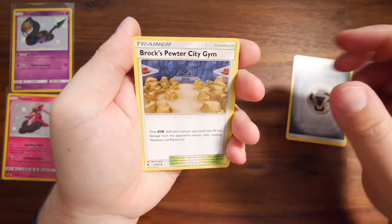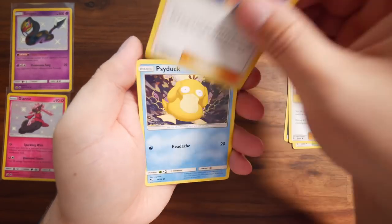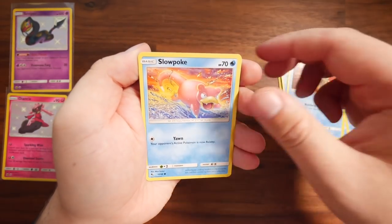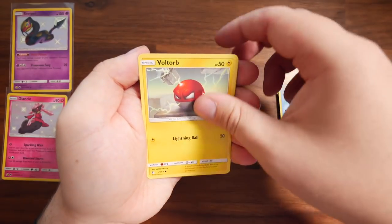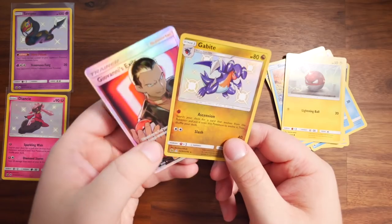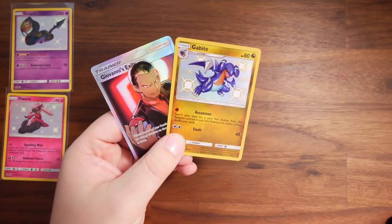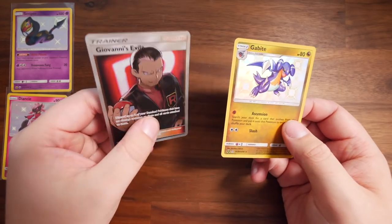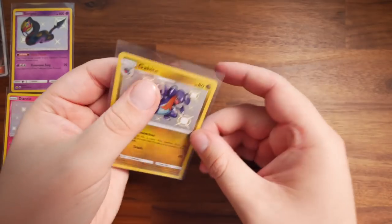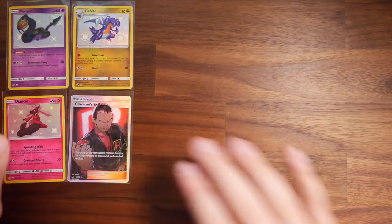We have a Steel Energy, Brock's Gym, Lieutenant Surge's Strategy, Misty's Determination, Psyduck, Magikarp, Staryu, Slowpoke, Voltorb. Let's go — three for three! We've got a Shiny Gabite, which I do already have, and then a Giovanni's Exile full art, which I also have. Still can't complain when you're getting two pulls like that in one pack.